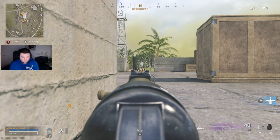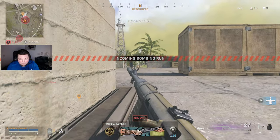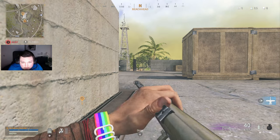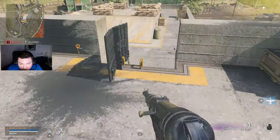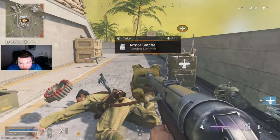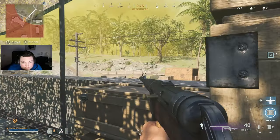I'm just gonna sit here and pre-aim the ladder because we're in a pretty good spot right now. The only thing we need is a field upgrade or a satchel. He's trying to claim the ladder — idiot, that means I'm up here.